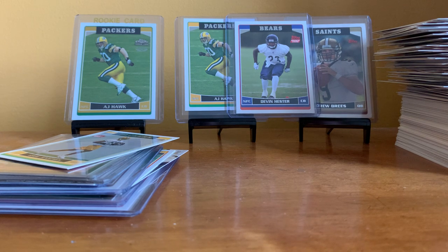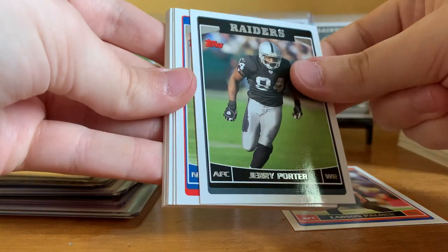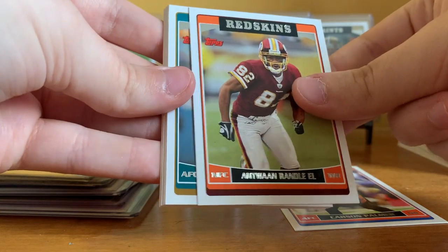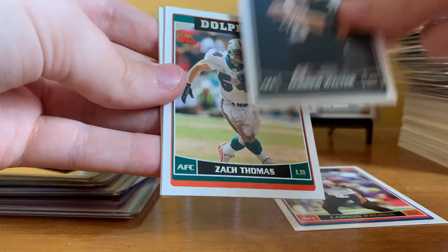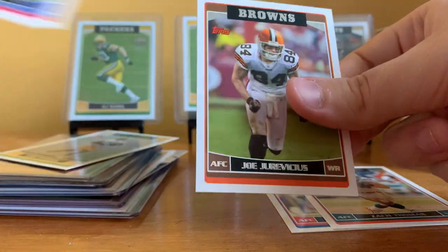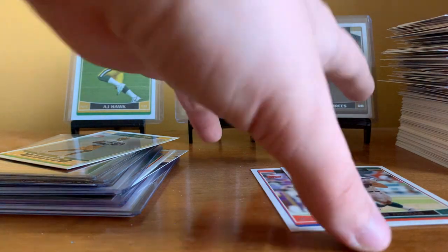Come on — if we pulled a card that's one in four boxes, we have to get a Rodgers, right? Final pack: Carson Palmer, JJ Arrington, Jerry Porter, Charles Rogers, Antoine Randel-El, Ernest Wolford, Roscoe Parrish, Andrew Walter, Zach Thomas, Sonoros Moss, Brandon Marshall, Joe Juravicius. Oh well — no Aaron Rodgers, but still got a bunch of nice cards.